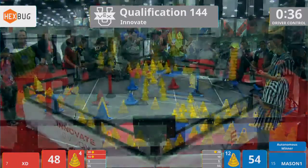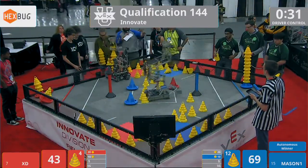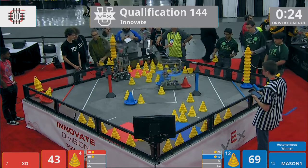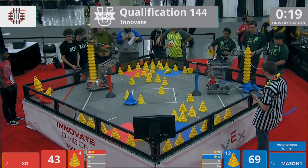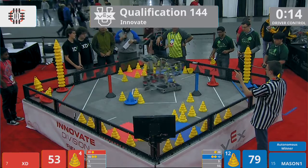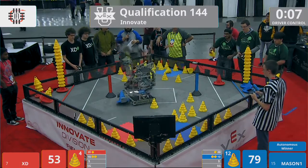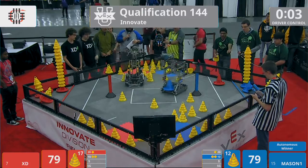XD firing back with their own match loads. Remember, the high-stack bonus is only worth two. The Atomus is only worth two high-stacks. If XD is able to get the high-stack in the 10-point zone, they'll be able to come over with it. Quickly deploying — Mason matches them. But XD has two high-stacks; they may have more cones. Mason playing some defense on the mobile. XD going for the stationary. They get it — that's another high-stack bonus.